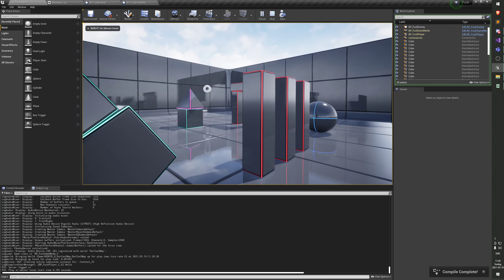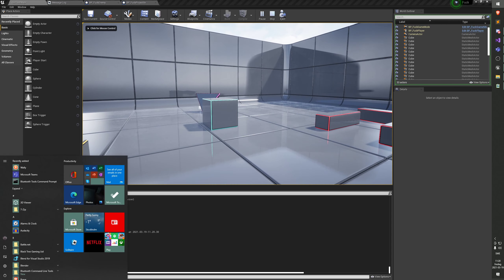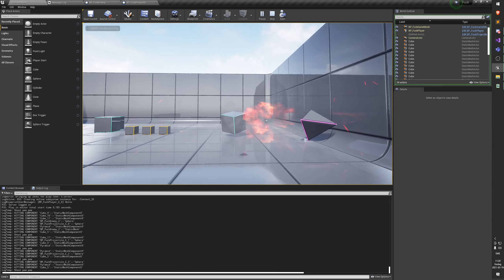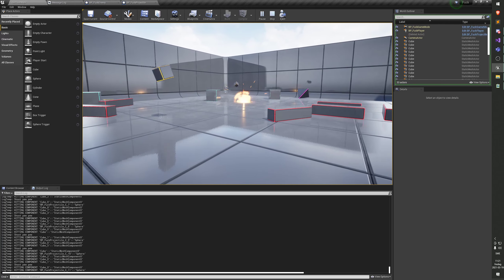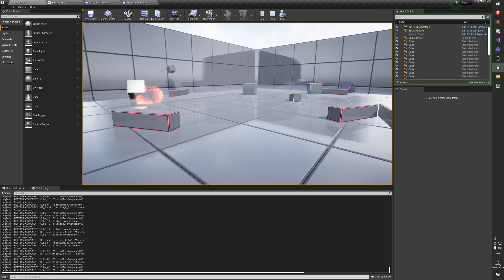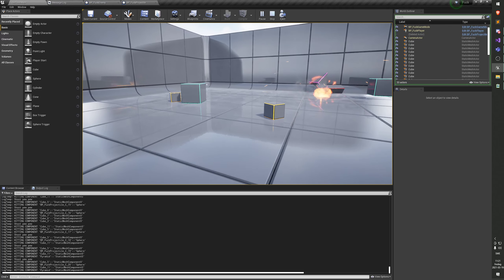So I'll do 'for auto enemy actor : overlapped enemies' and inside the for loop I'll cast it to enemy. Let's copy this - get all enemies that should die, die die die. Cool, let's compile. Hopefully it works.